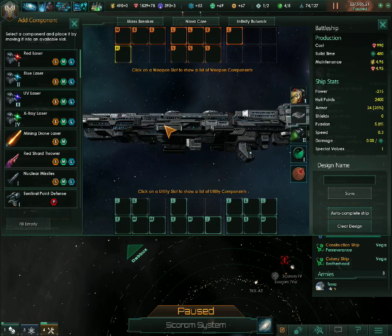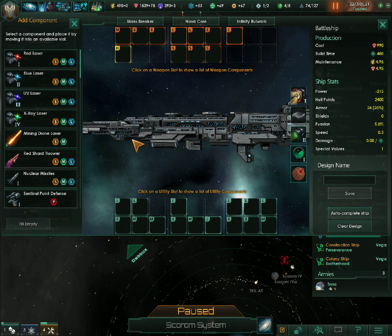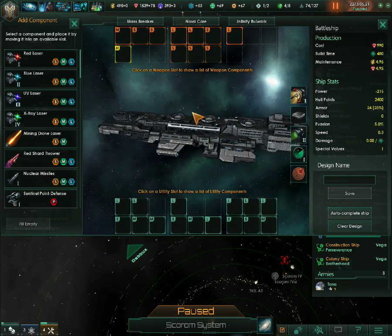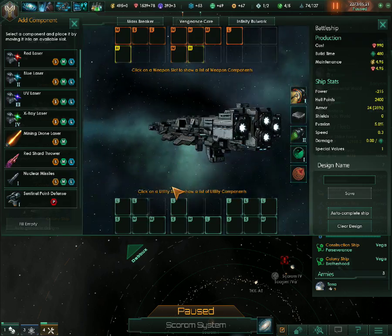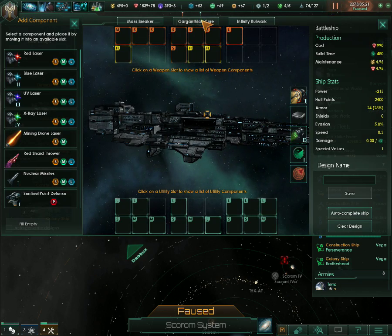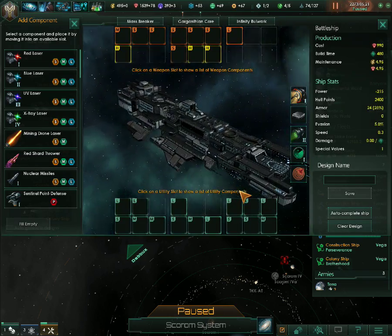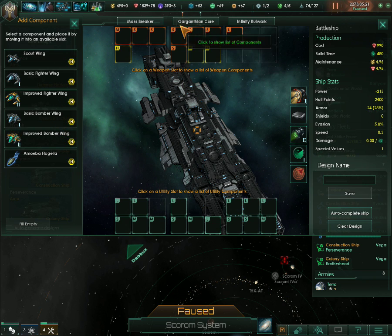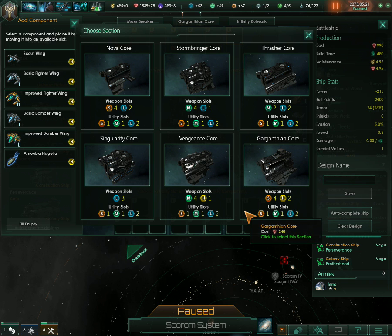That's an interesting design. Mind you, the gravity generator is in the middle — they'll just stand upside down, I guess. Nova core. The Vengeance core looks fine — it has two hangars, one from here and one from here. Cargathean core — very huge weapons here, we can only use craft. We're going to keep the Massbreaker and have another Vengeance core. This one looks fine, but I'm thinking about this one, actually.